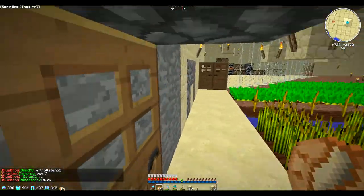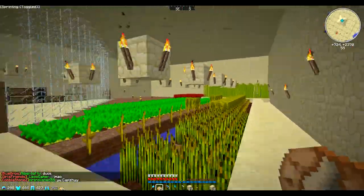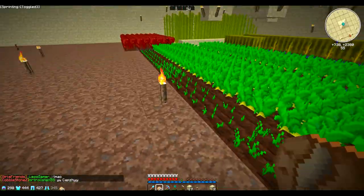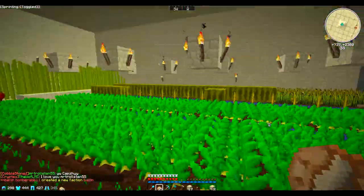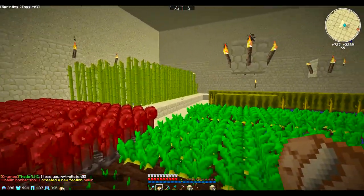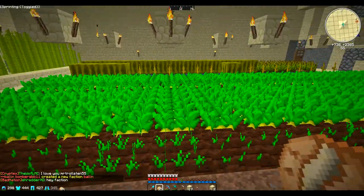Go down here — this is the farm area. The other door's over there. We're going to add on to it over here. This will probably be carrots and stuff — these are carrots right here for now. We got nether wart, reeds, melons, wheat right there, and then carrots and potatoes.